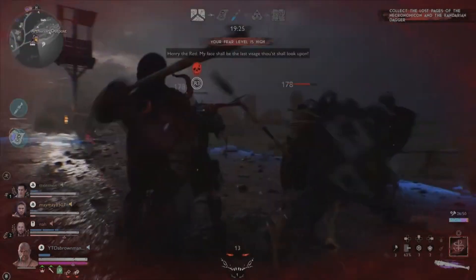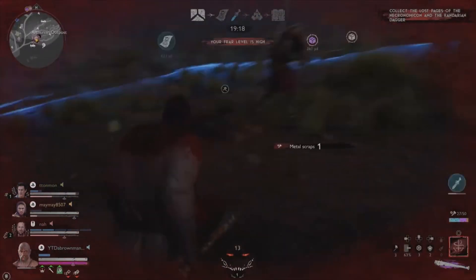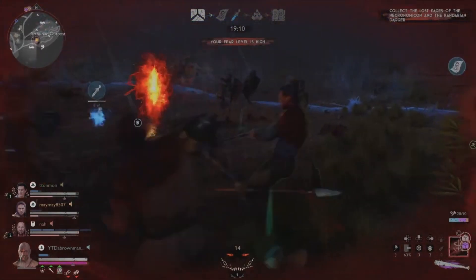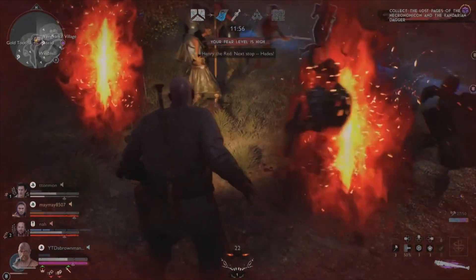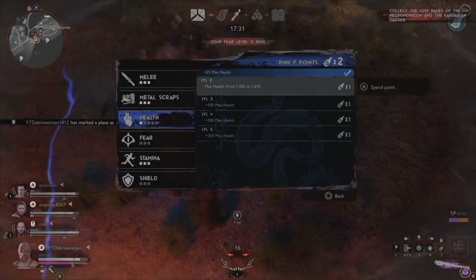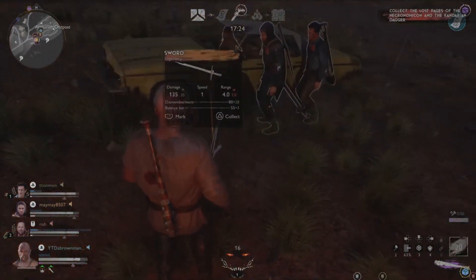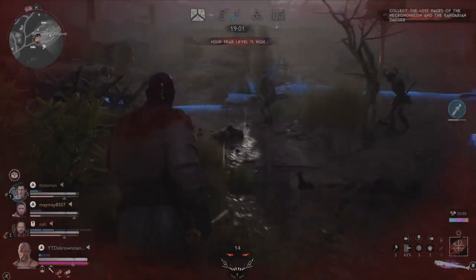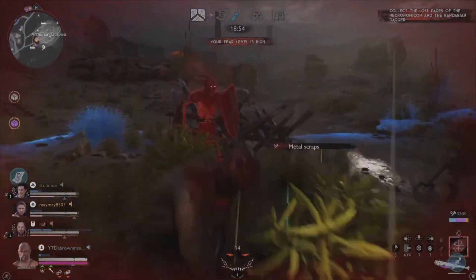Last up is Blacksmith. He cannot use a gun, but in exchange has Weapon Master Melee. His active, Avenging Anvil, crafts a random weapon based on metal scraps collected — the more scraps, the higher the chance of getting a purple or legendary. The bar changes color as you collect scraps. If he crafts a legendary boomstick but you're out in the middle of nowhere, you'll have to mark it since he can't pick up guns.